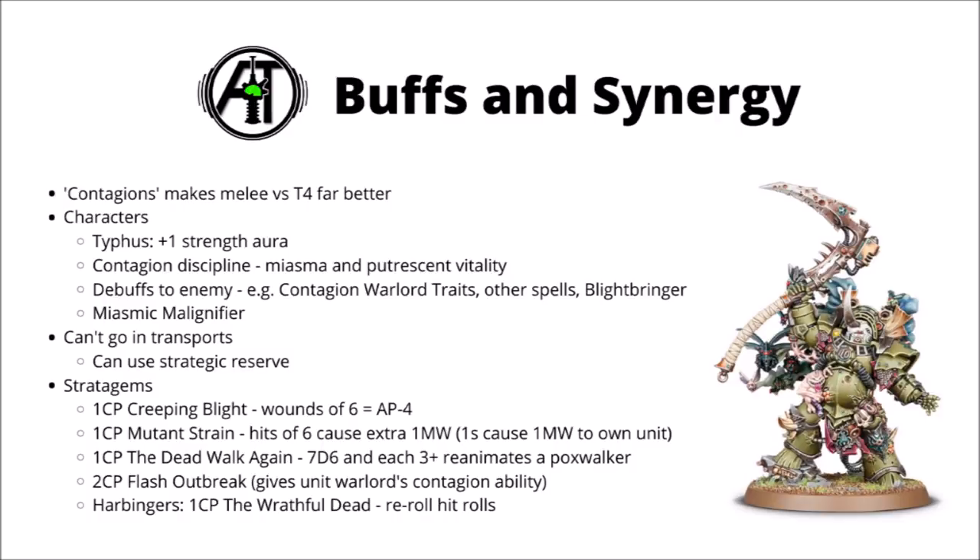Generally, Poxwalkers care a lot more about being in things like Dense Cover with minus one to hit, as that'll give them a better durability boost against most things. Without the Bubonic Astartes keyword, they can't go in most transports, but they can be put in strategic reserve, and you could actually fit quite a lot of Poxwalkers in reserve if you wanted to have some really annoying harassment forces. They're only 2 power level for a squad of 10, and it could be really annoying to have some Poxwalkers turn up on turn 2 or turn 3, potentially outflank the enemy, and maybe even charge a unit on an objective and steal it away from them for a turn. Potentially putting a big unit of 20 Poxwalkers in reserve and then turning them up on turn 3 will genuinely disrupt the opponent's battle plans, and if they haven't screened you out properly, they might rapidly need to revert a lot of forces to their own deployment zone to take down your Poxwalkers and stop you nabbing their home objective.